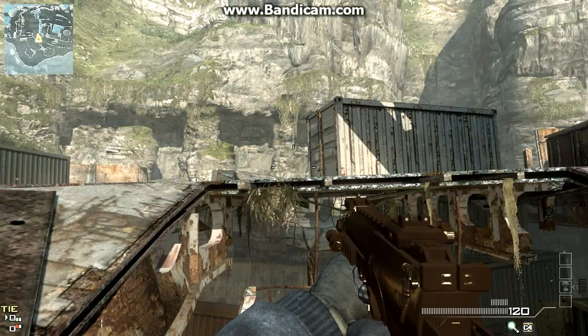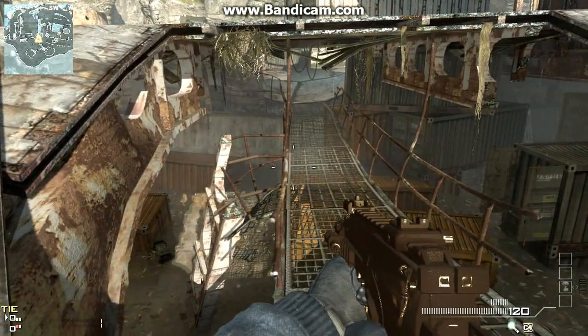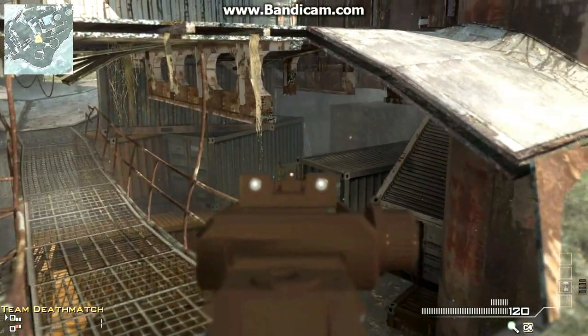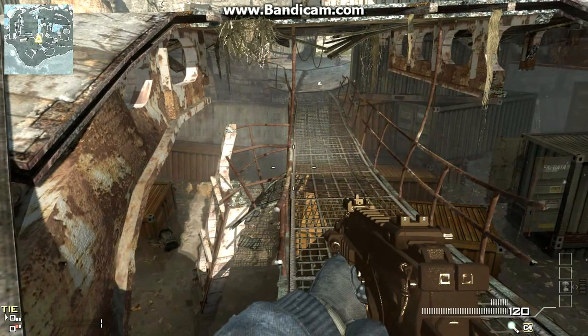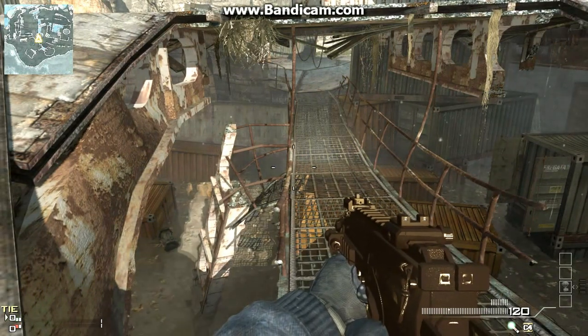Hey guys, how's it going? I've come back from a brief lapse of recording videos and decided to show you guys probably the easiest glitch for me — I always die when traversing across this invisible ledge right here, trying to jump on that crate. So I'll show you how to get up onto this secondary glitch spot, which is probably the best for infected mode.